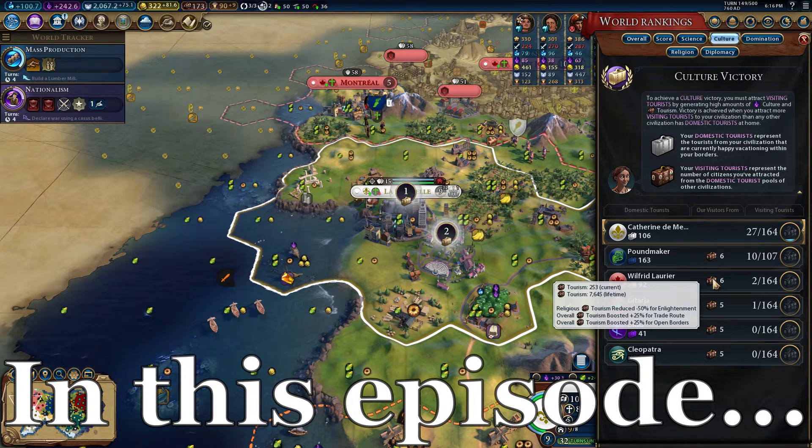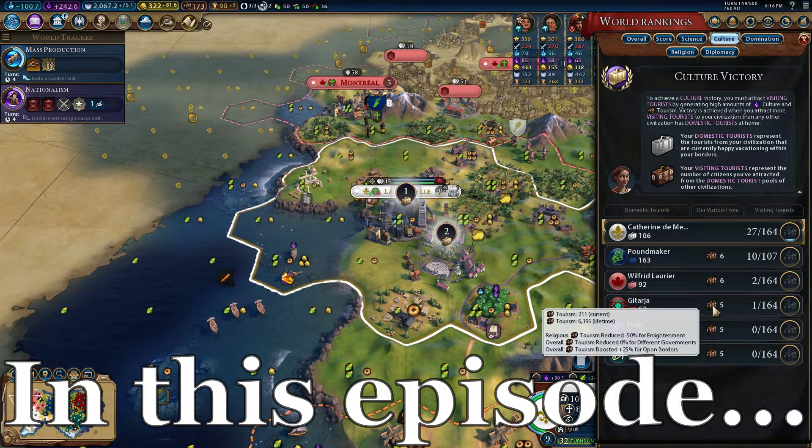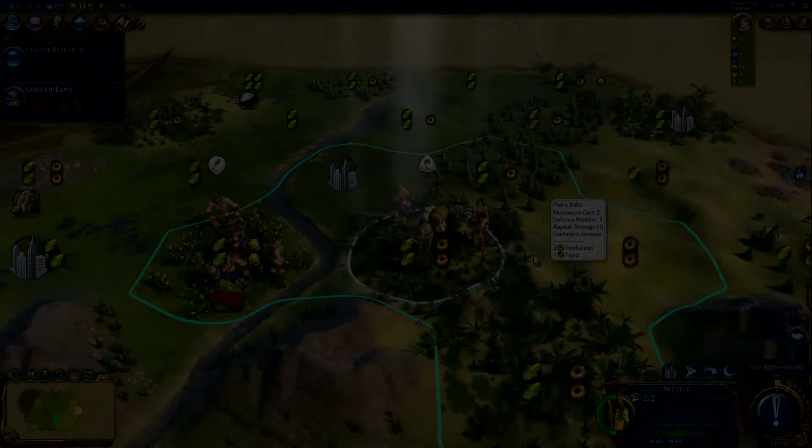Plus 1400 if we just have the luxury resources behave like themselves, we should be at 9298 tourism total. And those button presses you hear in the background — that's my graphing calculator, because I am dead serious about this.